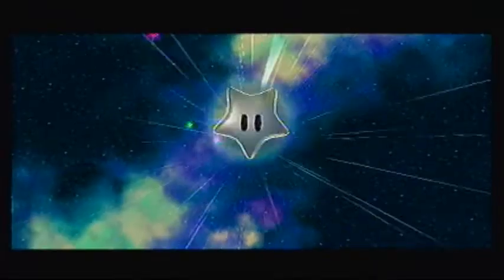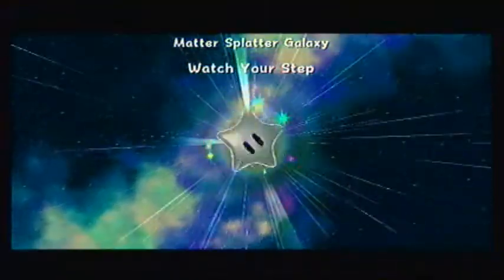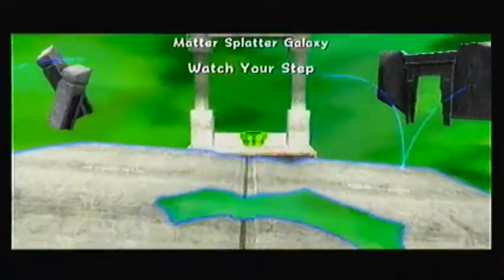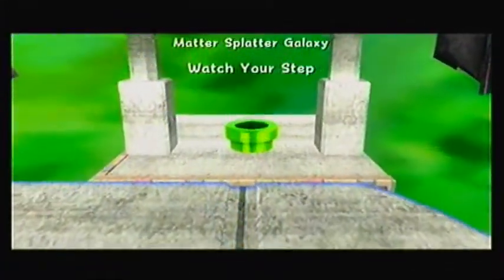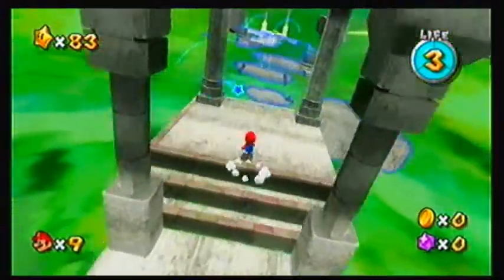Since there's only one star, it'd be a lot easier to clear one out right away. Watch your step — that goes without saying, because we're in this kind of stuff. It looks like there's bouncing water drops, and they reveal some of the land. After a period of time, it'll just go back to absolute nothingness.